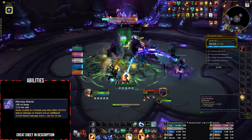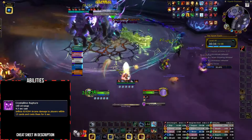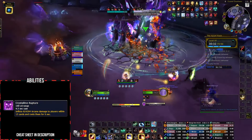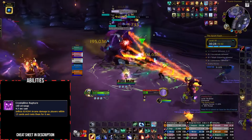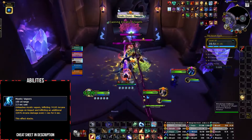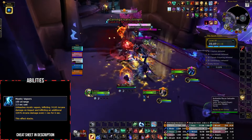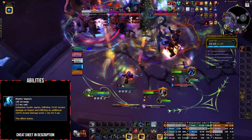Avoid standing in front of Piercing Shards at all costs unless you're the tank — you can also stop it with hard CC to delay its cast. Crystal Thrashers will cast Crystalline Rupture, creating a massive swirly around them; simply run out or you'll suffer massive damage and be rooted. Conjured Lashes are another very dangerous mob — they will cast Mystic Vapors, which you must stop with interrupts or CC, as it applies a party-wide hard-hitting dot that can stack if multiple casts succeed.